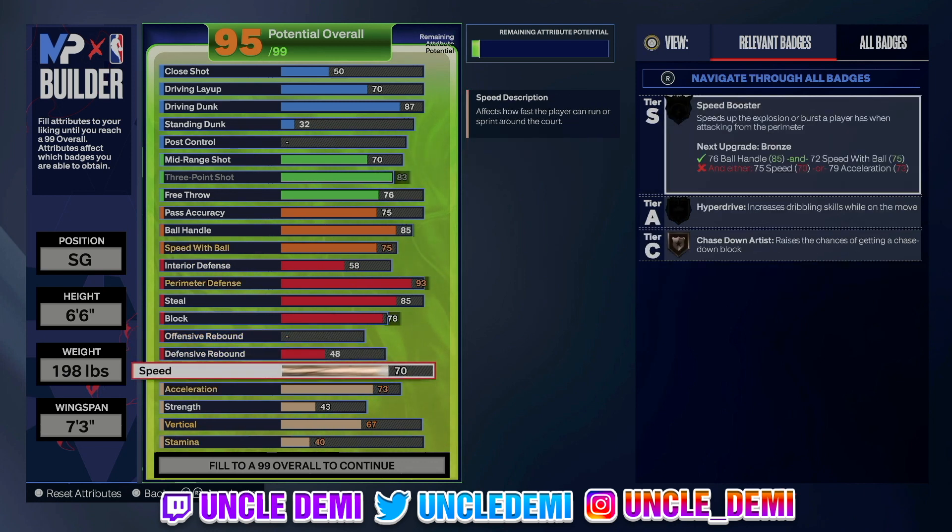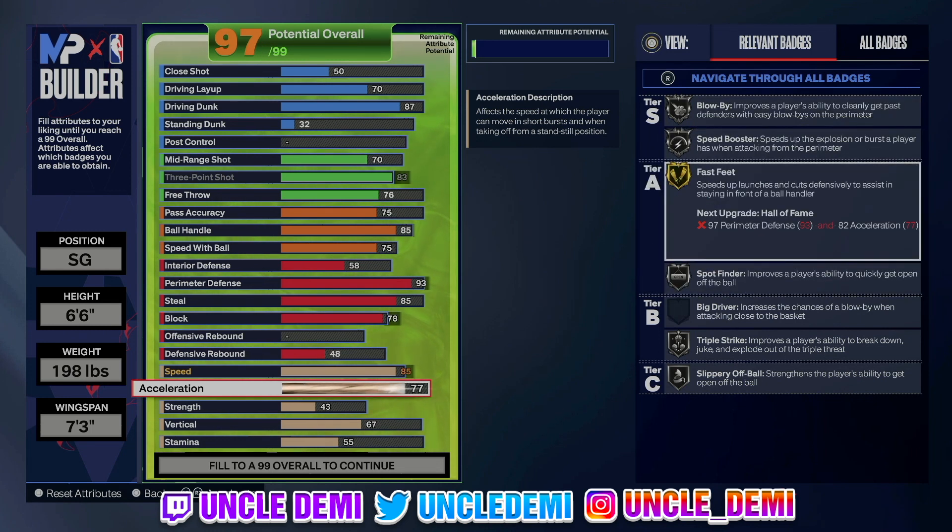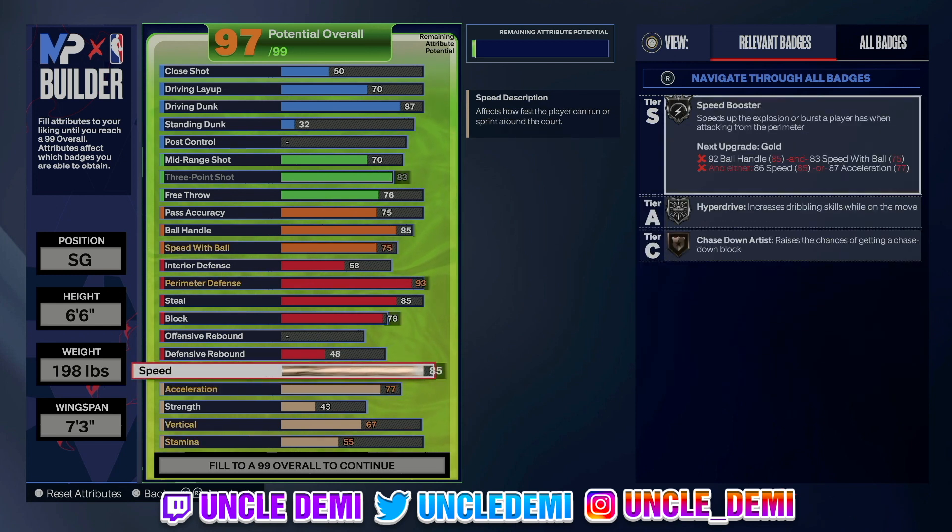Speed is very important for a lockdown, so we're going 85 on the speed. By default you will get speed booster and hyperdrive on silver, so if you happen to be a lockdown that can dribble a little bit, you have those on silver. Acceleration — we're going up to 77 on our acceleration, which gives you fast feet on gold. But acceleration only has to do with having the ball in your hand. For a lockdown, the most important things are going to be your speed, your strength, your stamina, your steal, and your perimeter defense.